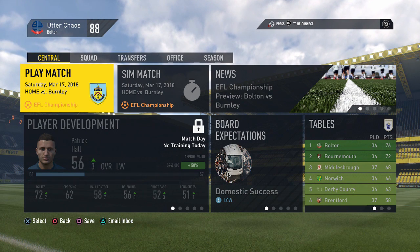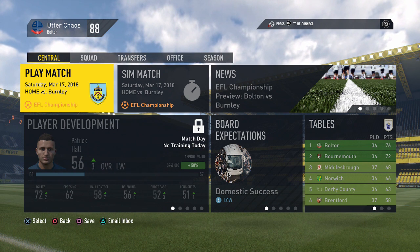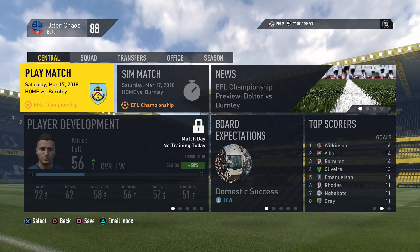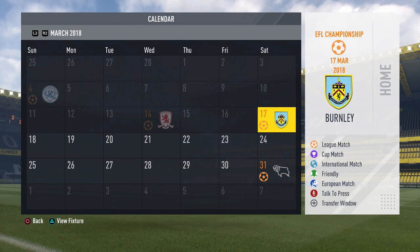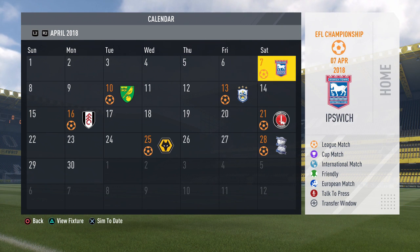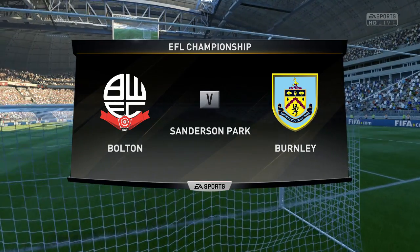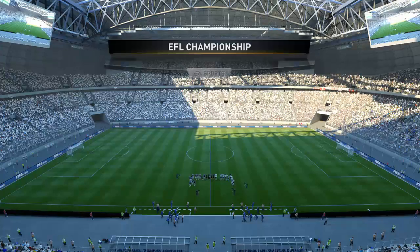Welcome to episode 41 of the Bolton Wanderers Road to Glory series. If you missed last episode, please check it out — ten goals scored as we avenged one of our losses this season. Up this episode, we're going to have a home match versus Burnley to get us started off, then a two-week gap until we travel to Derby County heading into April, and we'll be home versus Ipswich Town to wrap up. Another home match and another northwest derby versus Burnley.